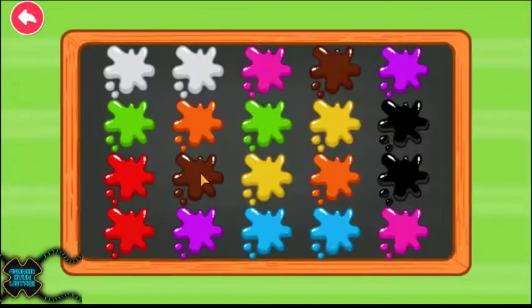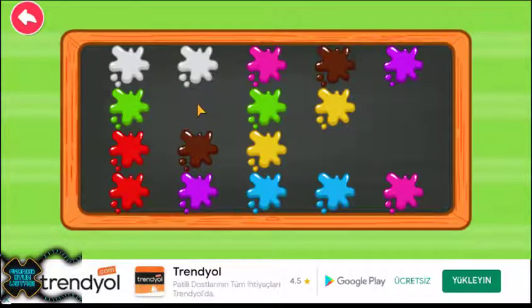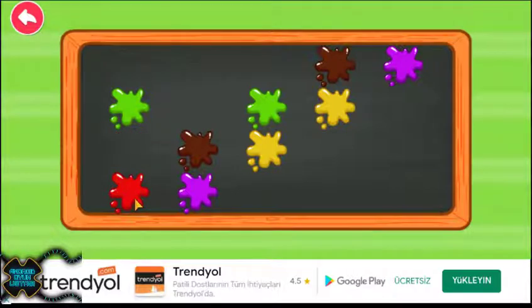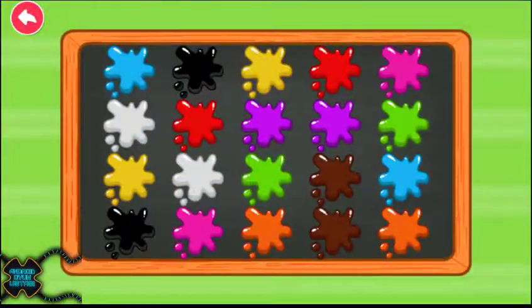Make a pair. Black. Orange. Blue. Pink. White. Red. Purple. Brown. Yellow. Green. Green. Excellent. Make a pair.